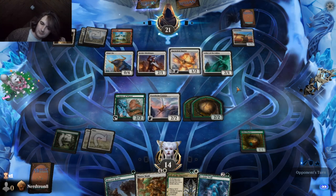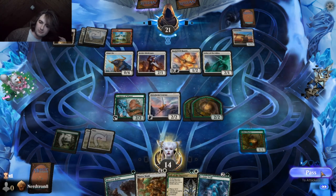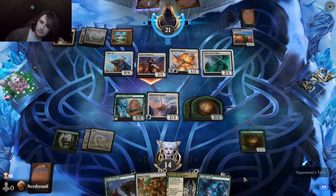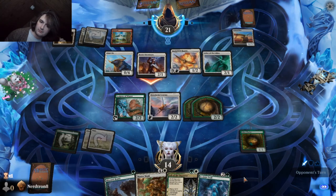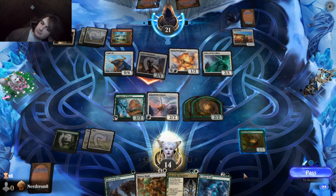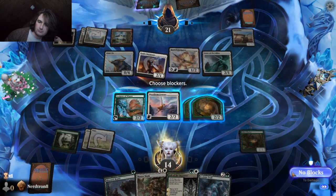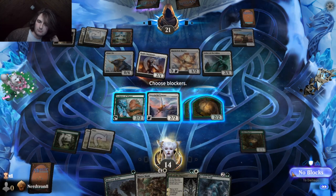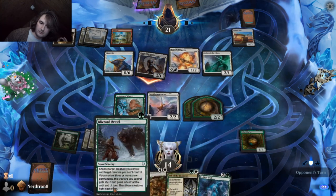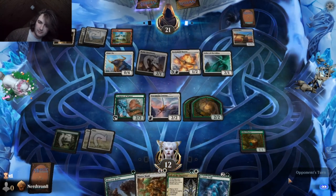Run out of time? Question mark? What are you doing? Okay. They're attacking with shieldmate — just shieldmate? I want to keep the Sculptor of Winter for the Blizzard Brawl, so I'll just take two here. I'm not too upset about it.